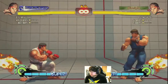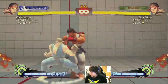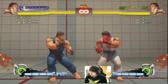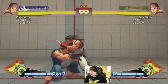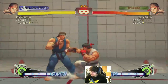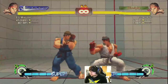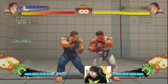Put some space and don't forget to use his focus — focusing is really strong for him as well. For example, after overhead, block low, and then boom, you know. After focus, anytime you land focus you always want to do Solar Plexus, then dash forward.